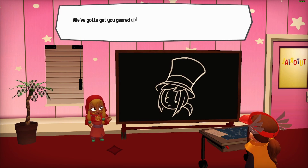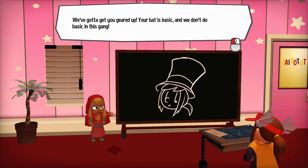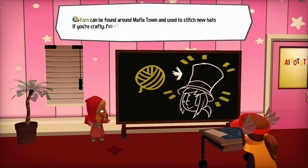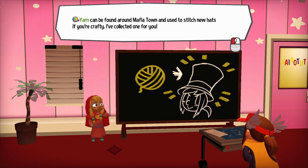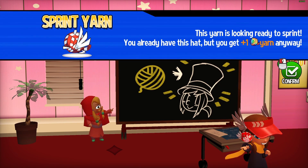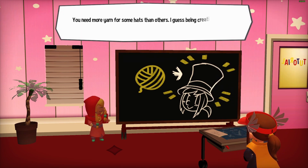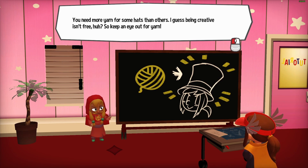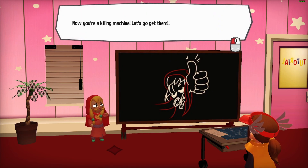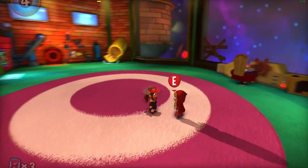We've got to get you geared up. Your hat is basic, and we don't do basic in this gang. Well, that's just rude. Yarn can be found around Mafia Town and used to stitch new hats if you're crafty. I've collected one for you, which we already have and we're wearing right now. You need more yarn for some hats than others — I guess being creative isn't free. So keep an eye out for yarn. Now you're a killing machine. Let's go get them!